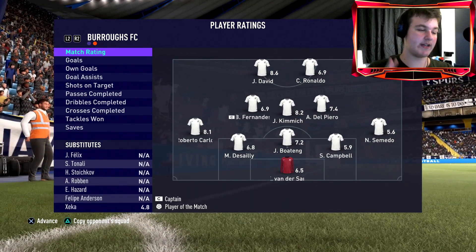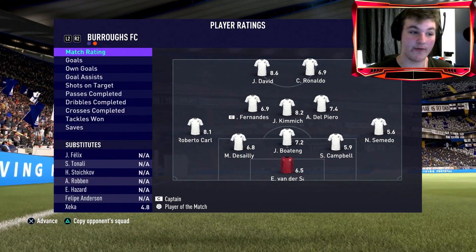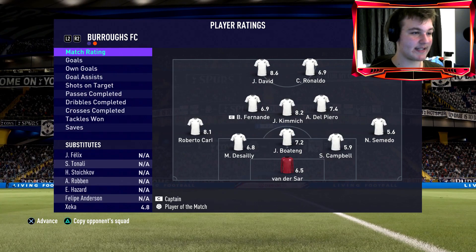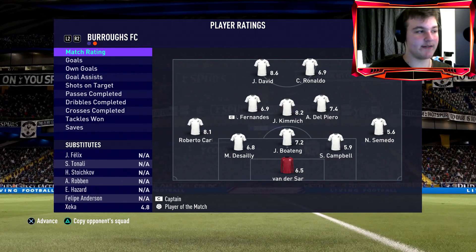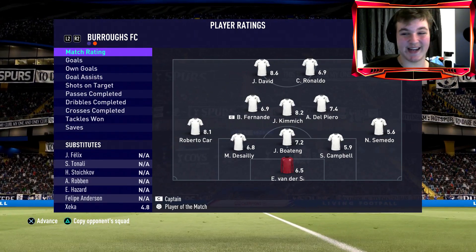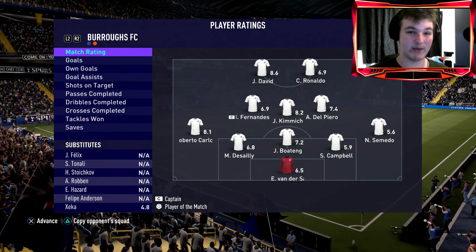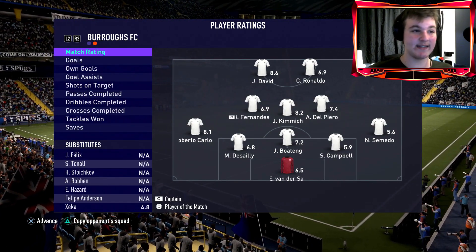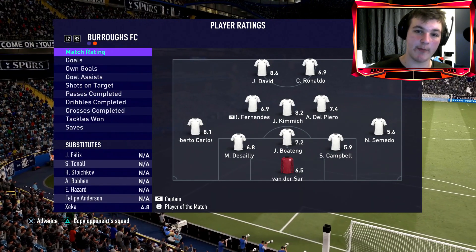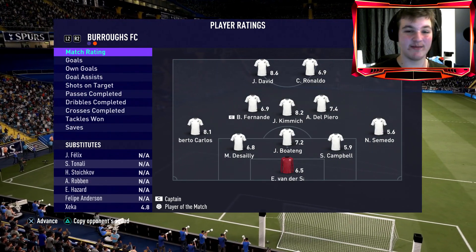Jonathan David was nothing short of exceptional — probably one of the best cards on the pitch. He outshined my Cristiano Ronaldo, outshined Bruno Fernandez, outshined Dalpe. Jonathan David and Roberto Carlos were my two men of the match. Starting with the pros: he is rapid, the five-star weak foot, his high-high work rates — he was everywhere. His shooting in general, passing, dribbling — he felt brilliant on the ball, very responsive. His 83 strength is a huge plus — not only is he rapid getting past defenders, but he has that strength to back him up.